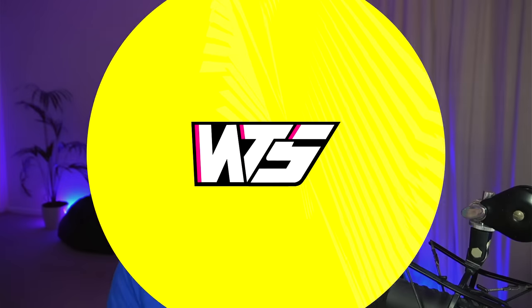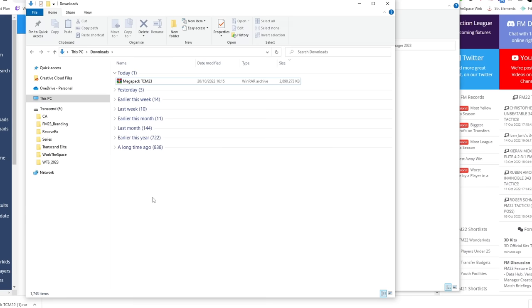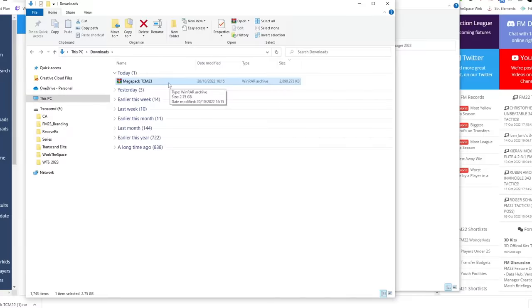Hopefully now you've got your logo pack of choice downloaded. The chances are this is going to be in a .zip or .rar format, which means all the logos contained within the pack are bundled in a singular file that you have now downloaded. To extract this you are going to need to get WinRAR installed on your machine. WinRAR is a free piece of software that basically allows you to unzip and unpackage packaged content. If you feel like I'm talking a foreign language, check out a link down in the description for a full video guide on WinRAR as well as a download link to install the software.